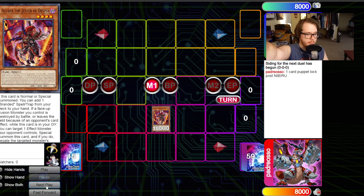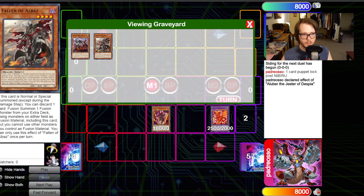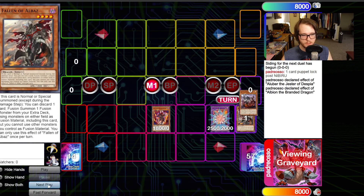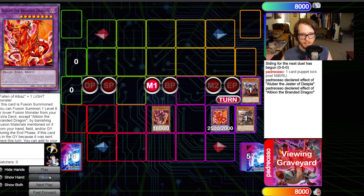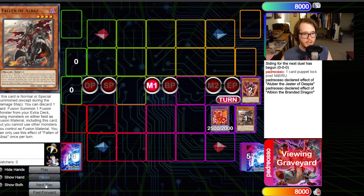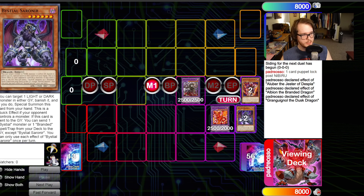This lock also plays under Nibiru. We go Aluber effect, getting the Branded Fusion. Branded Fusion will then send Cartesia and Fallen of Albaz. Pretend there's a Branded Fusion here, and then we'll go out Beyond, banishing Cartesia and the Aluber. This time we will get the Grand Gwignol, which is not something you typically make off of Albion, but you'll see why.